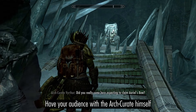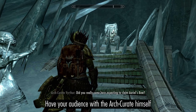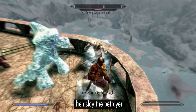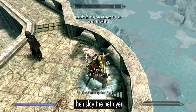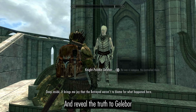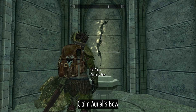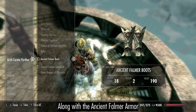Have your audience with the Arch Curate himself, then slay the Betrayed and reveal the Truth to Gelebor. Claim Auriel's Bow along with the Ancient Falmer Armor.